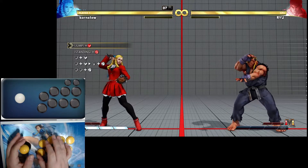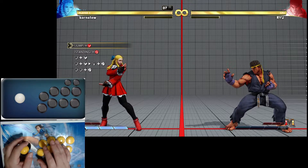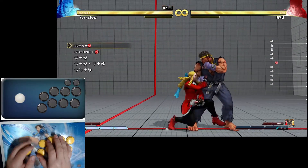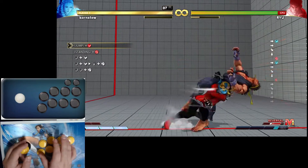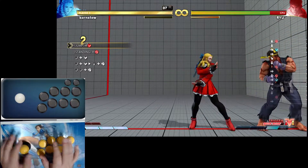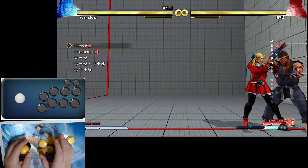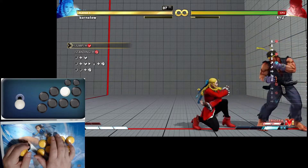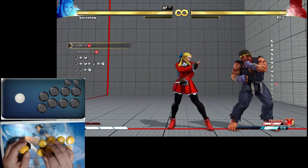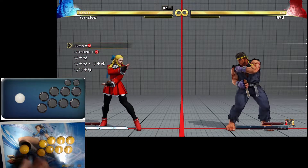Hopefully you were able to complete number six — I know it was difficult for me. Number seven really isn't too bad. You just have to be able to cancel the shoulder into a super. Your normal is heavy punch, and you're going to do the down forward kick. It's two separate motions — do that a bunch of times and then you'll feel comfortable doing the super. When you're hitting down, down in the punch button to do the shoulder, that's when you want to do down forward, down forward. You can do that before the whole combo. It's a nice refresher compared to number six.